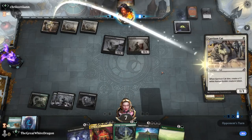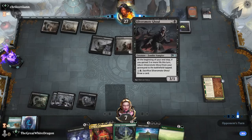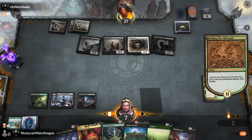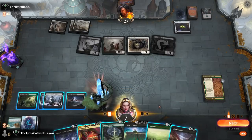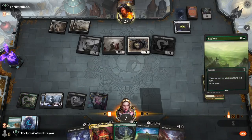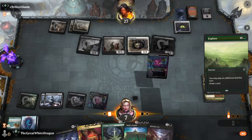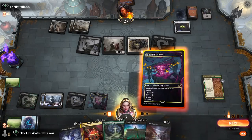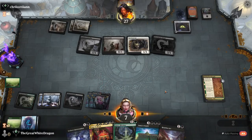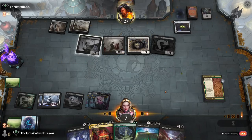Now he gets that thing back — oh look at that, it's a kitty cat. At the beginning of your end step — I don't like that. Can I technically survive the next turn no matter what? I can do this if I get the Bolas Citadel out but I don't think that changes anything.